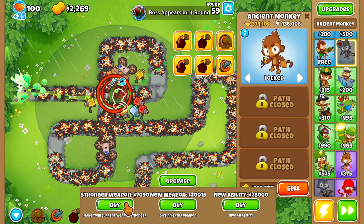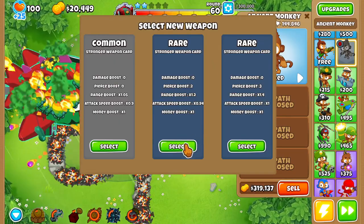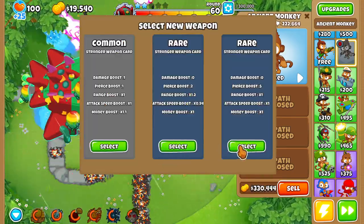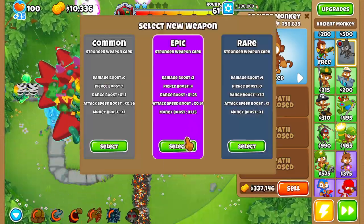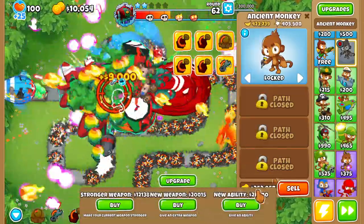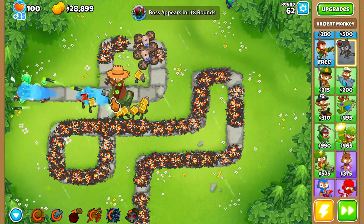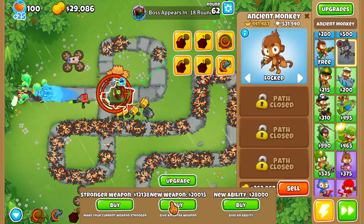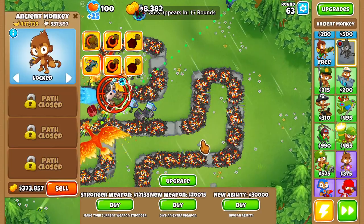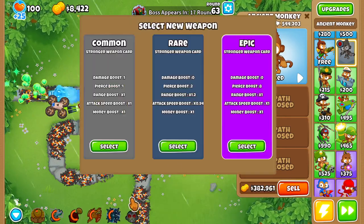Let's go for Churchill — why not? Let's just focus on stronger weapons at this point. Give him a bit more range. I don't think he really needs more Pierce — I think it's just damage that he needs at this point. He is shredding — he has evaporated that guy. Another summoning Phoenix ability. He has full map range at this point.